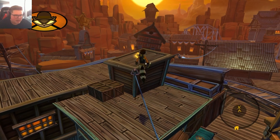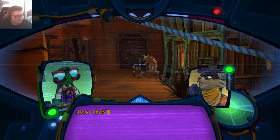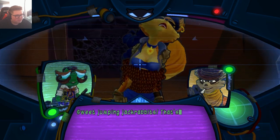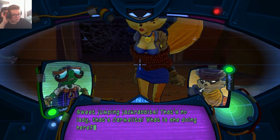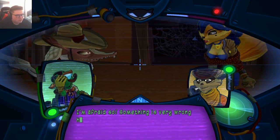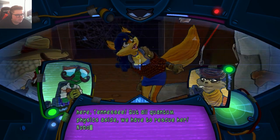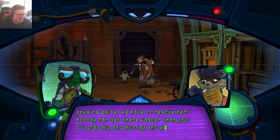Should we look for bottles? Nah. Wait — where's she come from? Jackrabbit! That's no lady — that's Carmelita! What is she doing here? You know her? I'm afraid so. Something is very wrong here, Tennessee, but quantum physics aside, we have to rescue her! Oh, don't grab her like that! Don't catch a case!